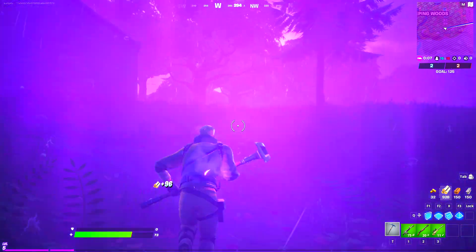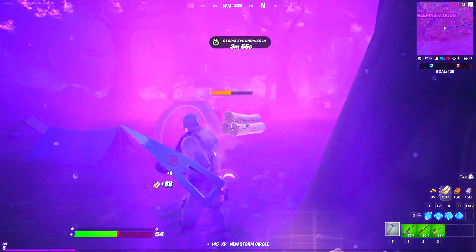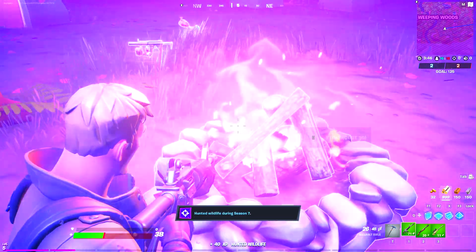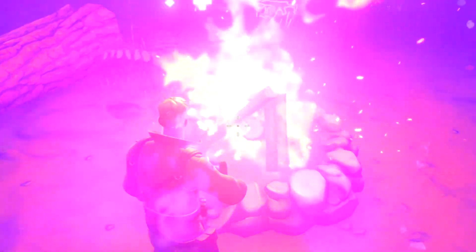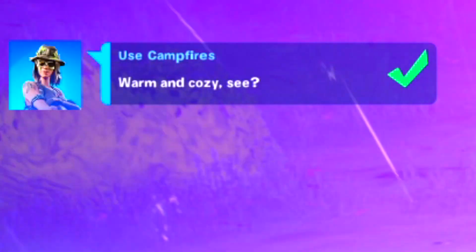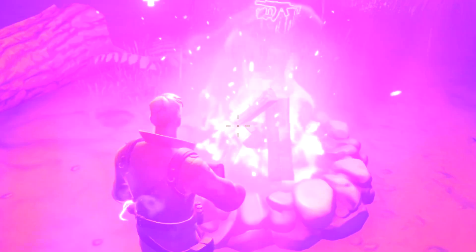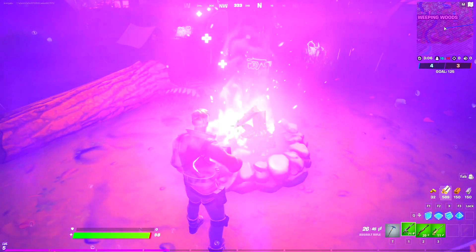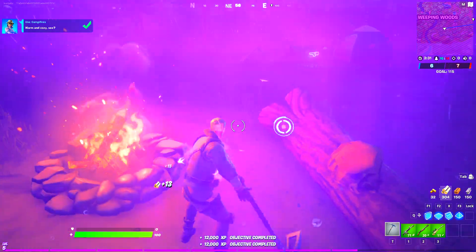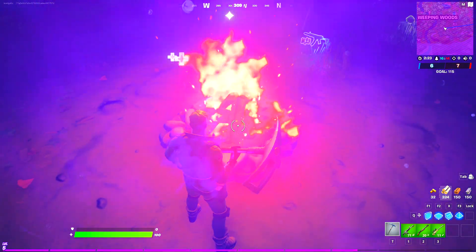Head towards the campfire — for the new storm circle farming I got a level up, and I now have max wood. Eliminate any bots around and light up the campfire. As you keep soaking the campfire you'll gain secret levels because Fortnite counts each campfire light separately — we got 12,000 XP. Repeat this process and again we got 12,000 XP, then another 12,000 XP. Keep repeating until you've lit it 50 times to get all the secret XP.